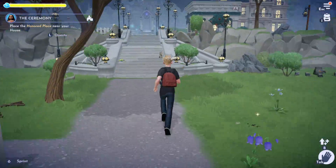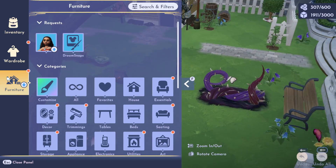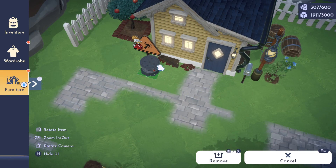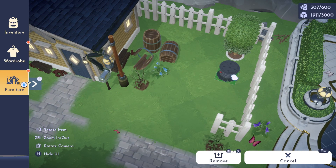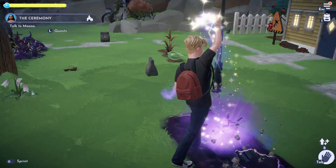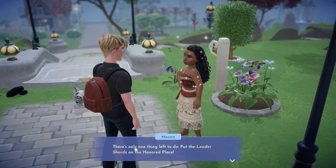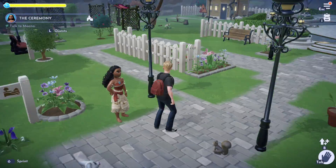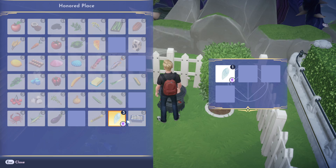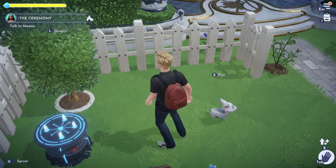Then we're going to place the Honoured Place near our house. In Furniture under Moana, select Honoured Place — you can see it's pretty small. I'm going to put mine here in my garden. Once we've done that, we're then going to go and talk to Moana. She says there's only one thing left to do: put the Leader Shards on the Honoured Place. So we go over to our Honoured Place, interact with it, and transfer over the four Leader Shards. Then you can see that all four are on there.